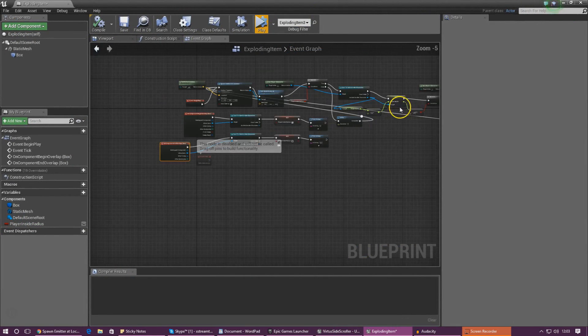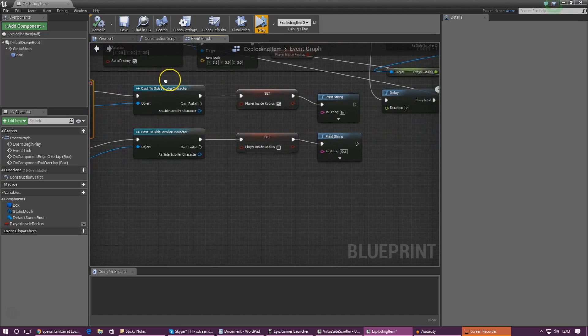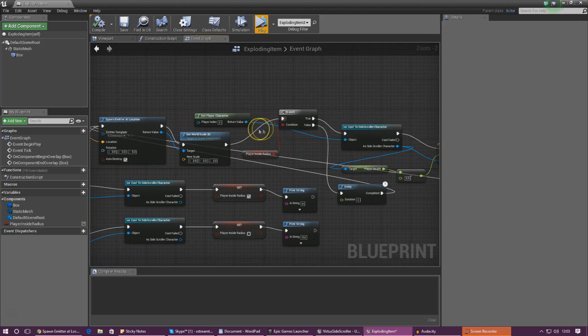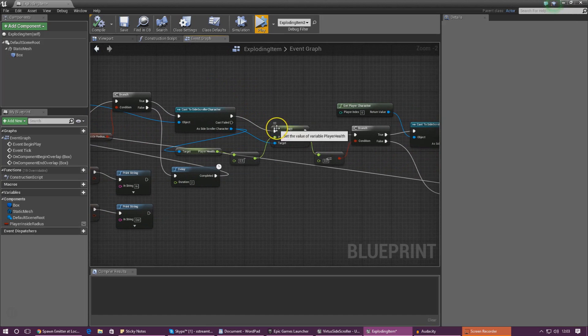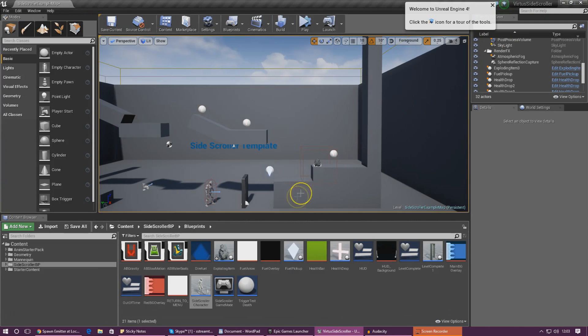Let me give you a rough overview of this blueprint so you can see what we're going to be creating. We've got a begin overlap and an end overlap node. The begin overlap tells the engine whether or not the player is inside the radius, and the end overlap tells the player to leave the radius if they stop overlapping with the object. Above that we've got code that spawns an emitter, sets some scaling, then runs a check to see whether or not the player is inside the radius — if they are, we take away health, and if health is below zero it kills the player.